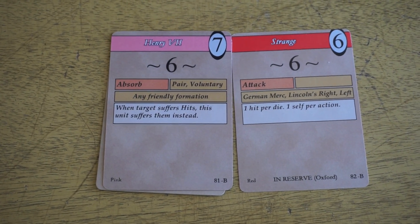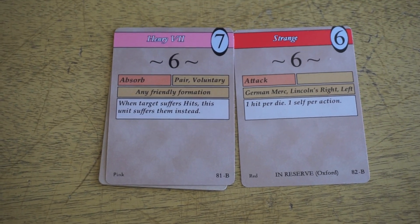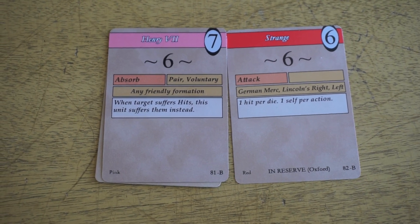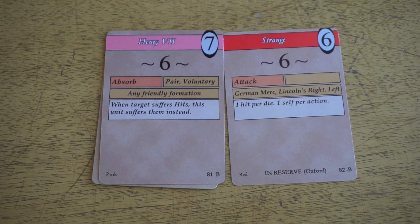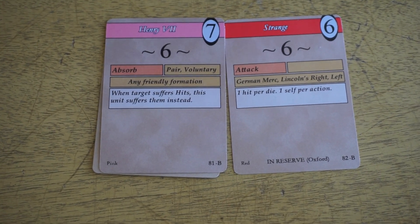So that pretty much is what we have in the expansion. We just wanted to tell you that we have eight more scenarios for you. We have a couple of little changes to make to the aesthetics of the deck. That shouldn't be any problem, and we should be looking at a January release. Thank you.